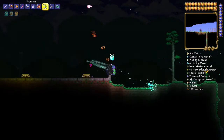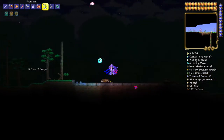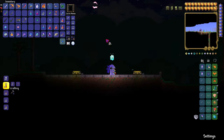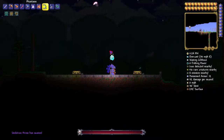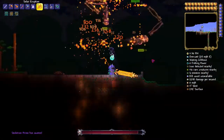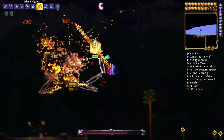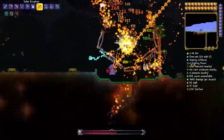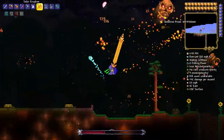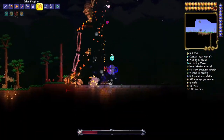Now Soul of Fright — you probably already know it comes from Skeletron Prime. This guy is going to be a little bit more difficult if you don't know what Skeletron Prime is. Skeletron Prime is a mechanical boss — he's like Skeletron but a little more difficult. You want to fight him in a good area, and he will drop Soul of Fright. As you can tell, I have Moon Lord tier items and I'm still getting hurt by this guy, so just be careful.